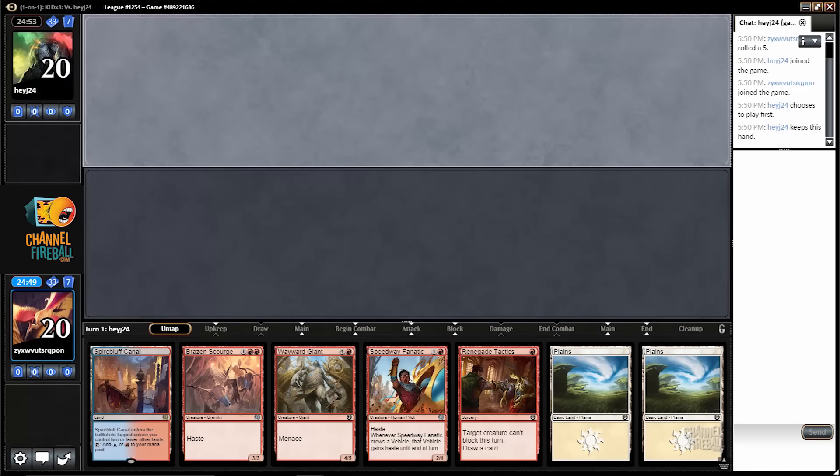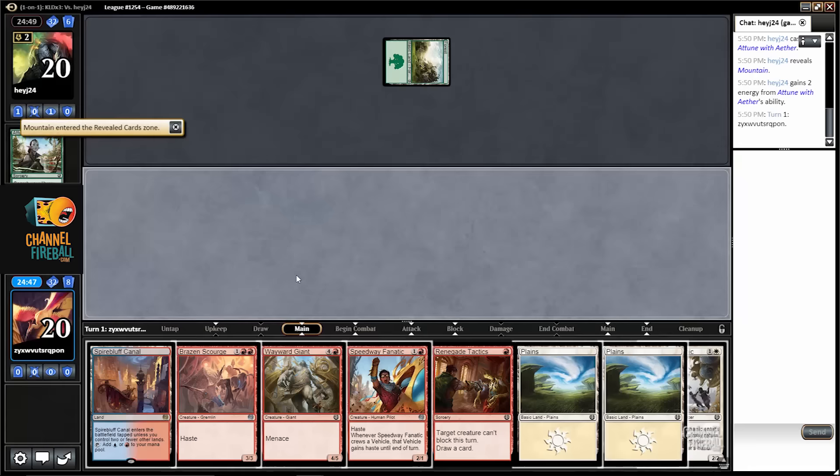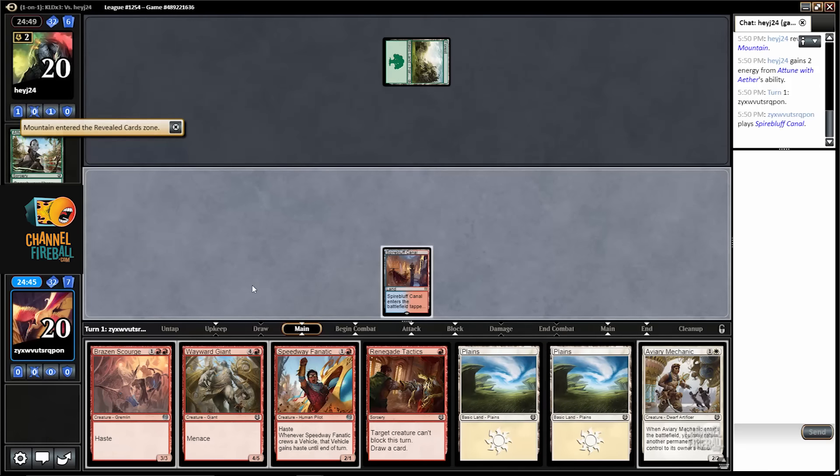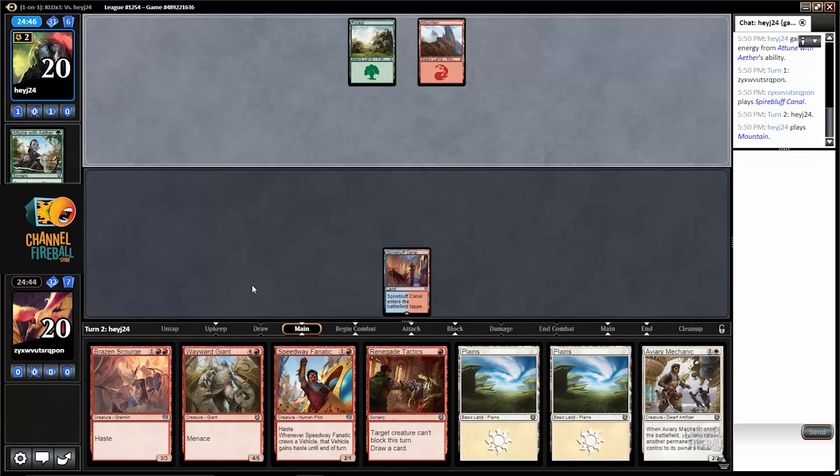Hello. I'm here for round 3 on the draw. I have quite a nice hand. Hopefully I draw a red source or a different 3-drop I can play, but it's looking pretty good to me. At a minimum, if I can't play the Brazen Scourge, I'll be able to play the mechanic on turn 3.